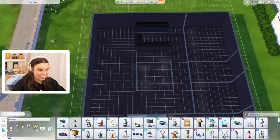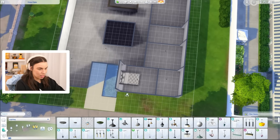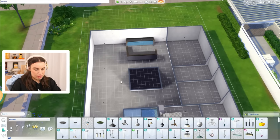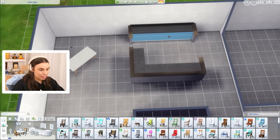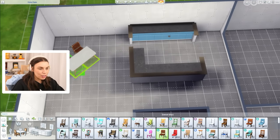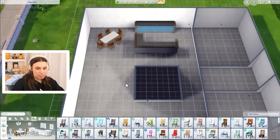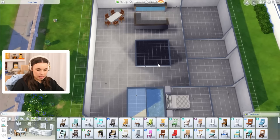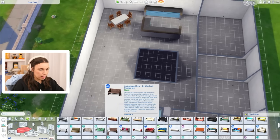Let me dump in some placeholder objects and turn on the BB moveobjects cheat. I reckon this is going to be a really nice house — I can feel a good build coming! They had an angled dining table in the original; I'm not sure if we'll keep that.